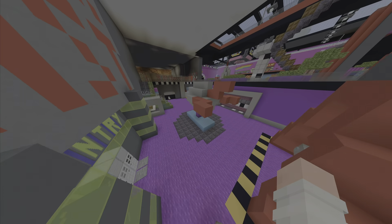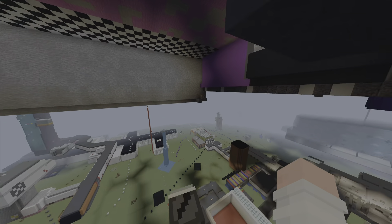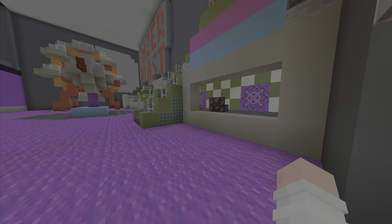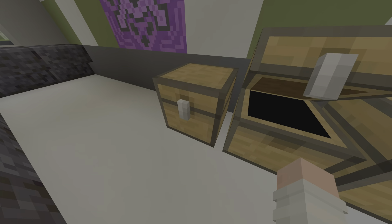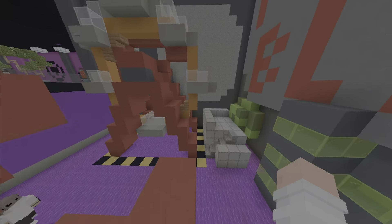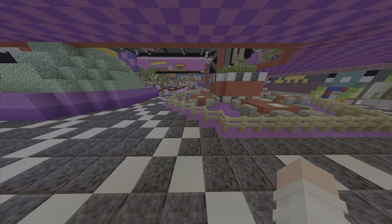Do you remember when Stash built his secret room back here? There was a secret room back here. This is where Stash put his diary — this is supposed to be shut anyway. That's where Stash put his diary.